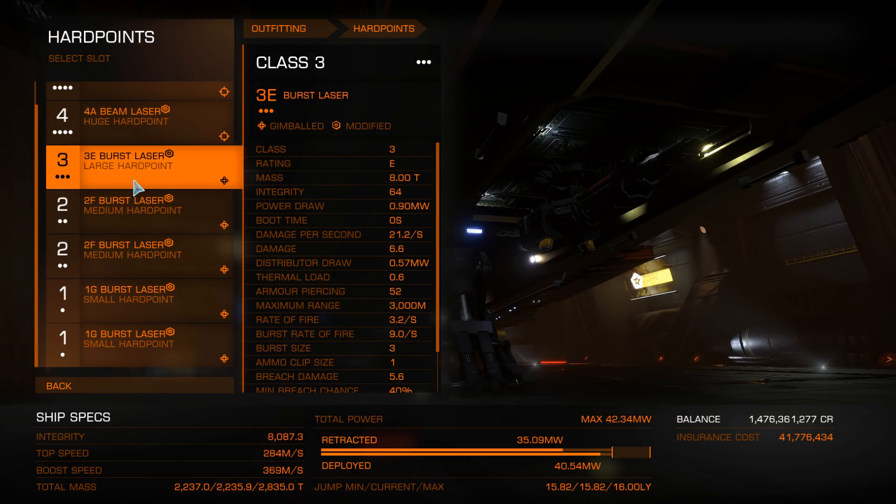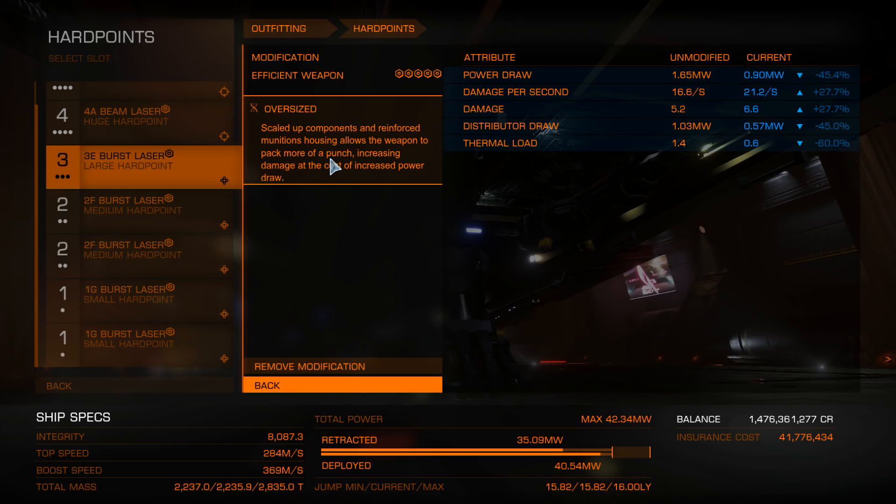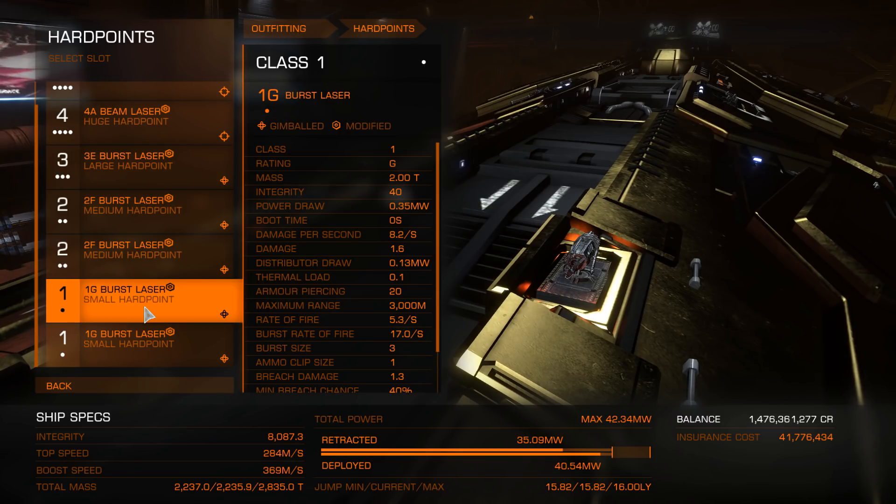Next up we have gimballed burst lasers — everything else is burst lasers and gimballed. They all have the same modifications: efficient grade 5 and oversized as a secondary effect. This is not going to be the best build in the world or the true meta for ultimate damage delivery — this is all about surviving 24 hours. Efficient reduces distributor draw and thermal load, increases damage, and oversized gives it more punch while increasing power draw, so it kind of balances out. That applies to all the hardpoints: the large, two mediums, and two smalls — all burst lasers, efficient with oversized.